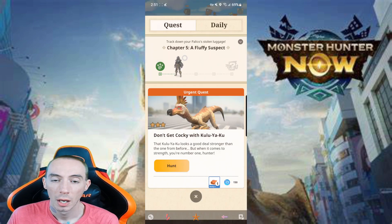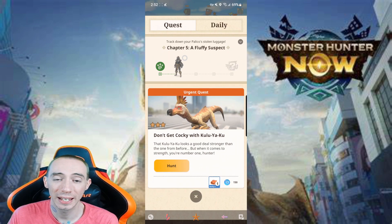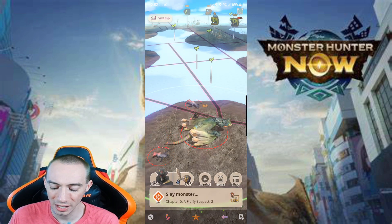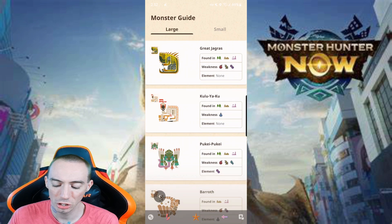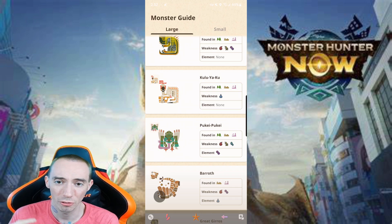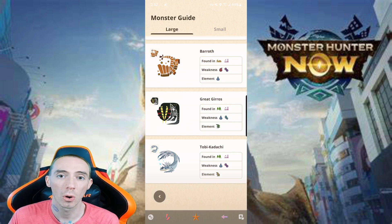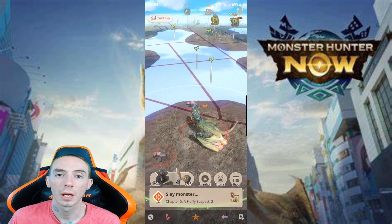Aside from new weapons and gear that become available as you complete chapter quests, you're also going to gain access to higher rarity monsters as well as new monsters in general. When you first start off, you're going to see the same monsters popping up. If we go to our monster guide, the large monster types will be very limited — maybe the same two or three monsters recycled over and over. But as you complete those chapter quests, you'll unlock more monsters, your large monster guide will fill up, and you'll see a wider variety out in your town when walking around, as well as higher rarity two-star and three-star monsters.